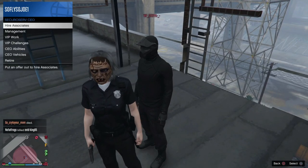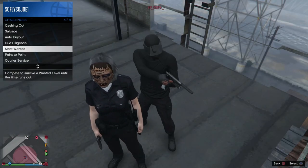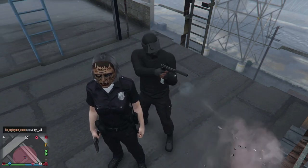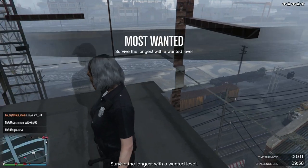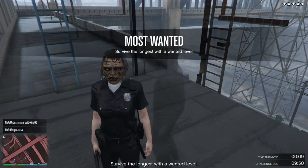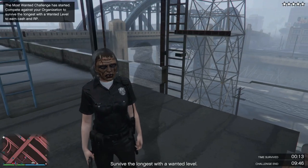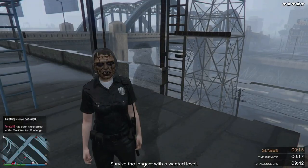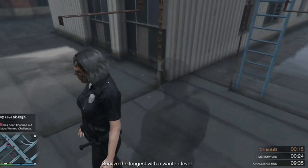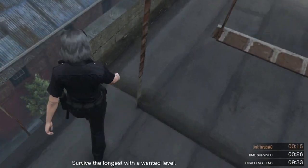Head over to VIP Challenges, then go ahead and select 'Most Wanted.' Once you've selected Most Wanted, start it up. You'll notice a timer in the bottom right-hand corner of the screen. All these cops are gonna try to surround you and kill you within 10 minutes.